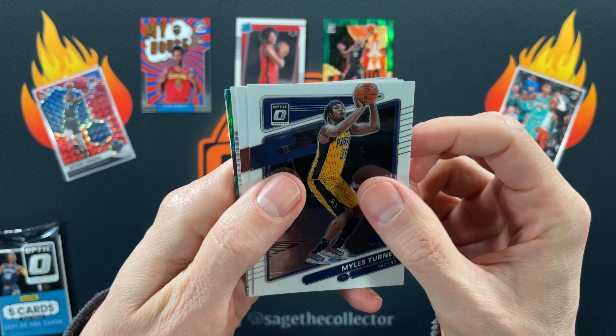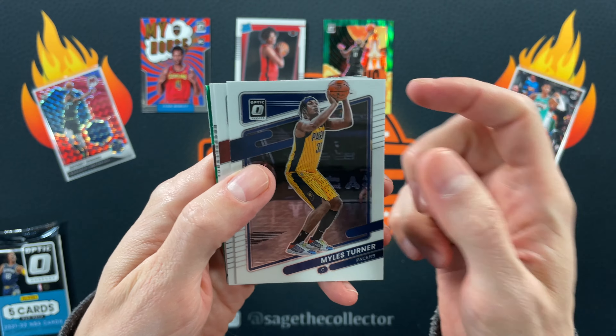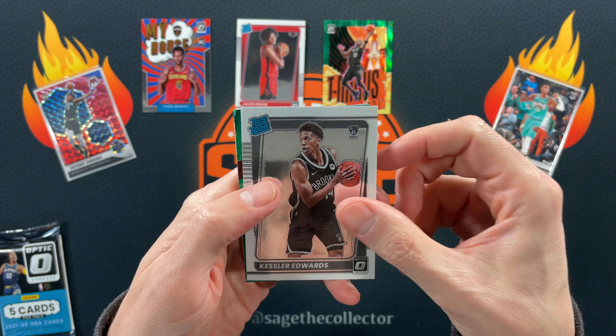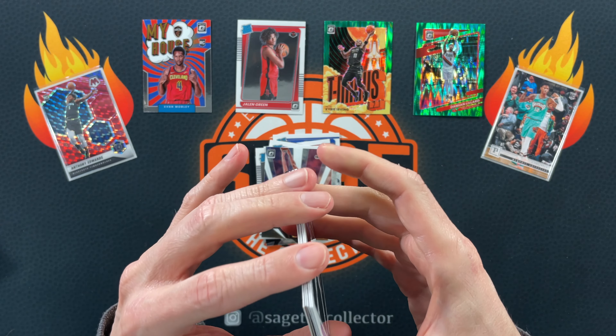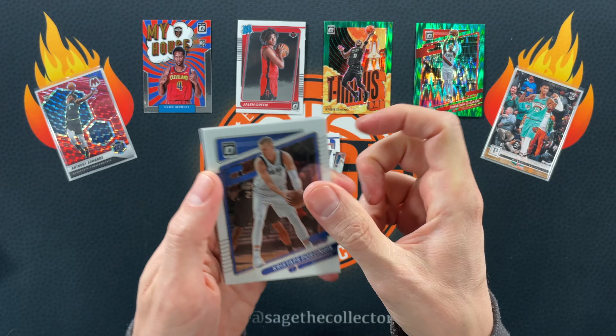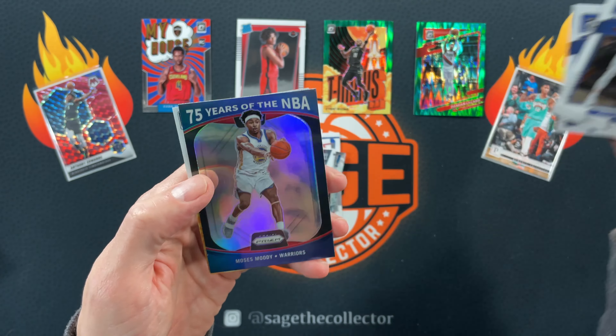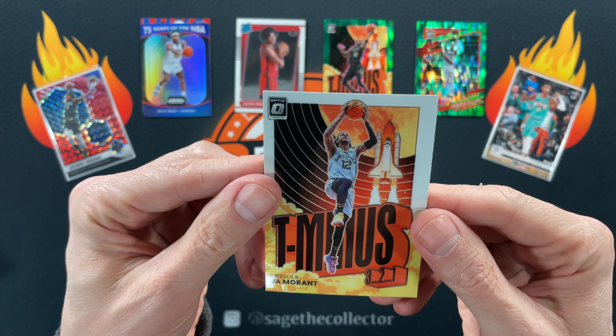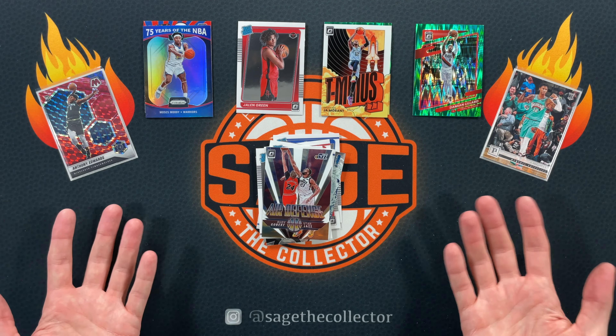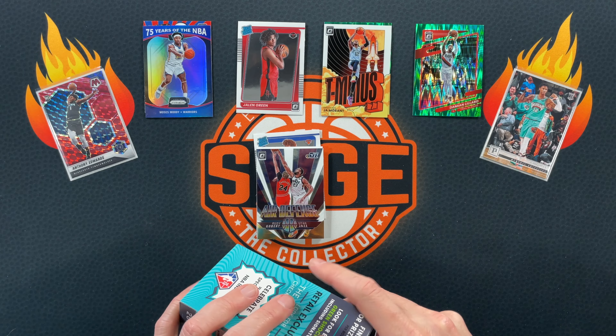Got another green shock — Miles Turner. That might be in the rookie slot. We'll see: Miles, Christian Wood — nope, rookie slot's in the middle. Cusslet, Edwards, and we got a Dame green shock — that's a pretty cool-looking card. Regular air defense — that one's way off-center, you can see the triangle is off. That's how they almost all are, always off left. We got KP, Fro, Bullock, Moses Moody 75 Years — very cool. We got a T-Minus and a John Morant — not bad.